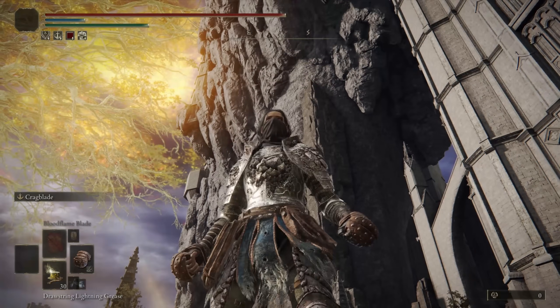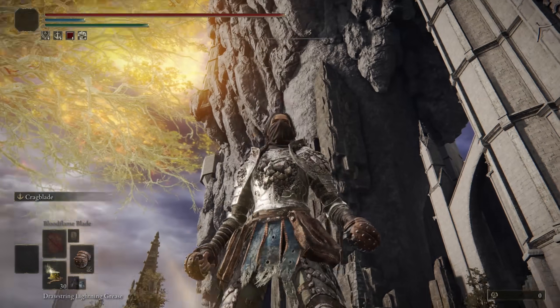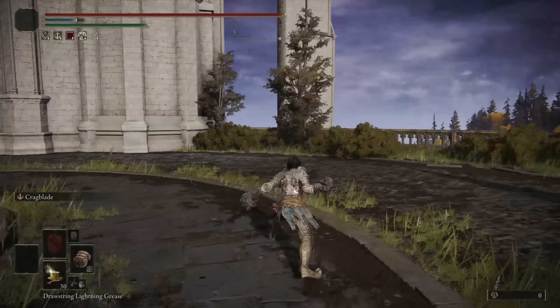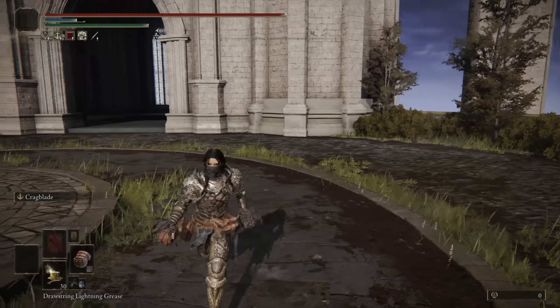The Cestus is a regular smithing stone upgrade weapon, so we have access to interchangeable Ashes of War. I'm going to start off with Crag Blade. The Light Attacks don't do the best poise damage, so I want to increase the poise damage with Crag Blade — makes them a little bit more effective.